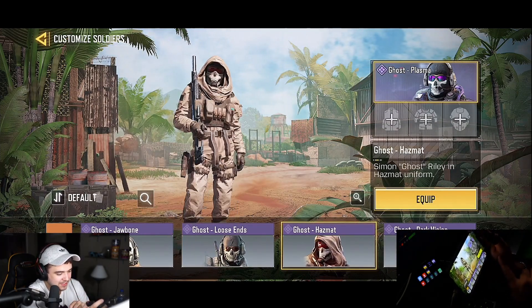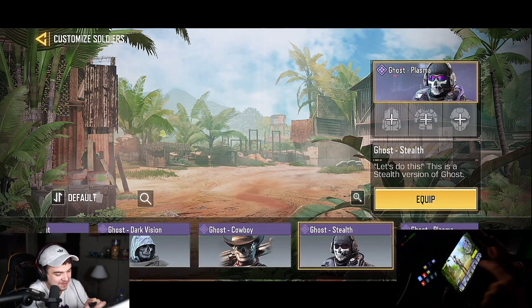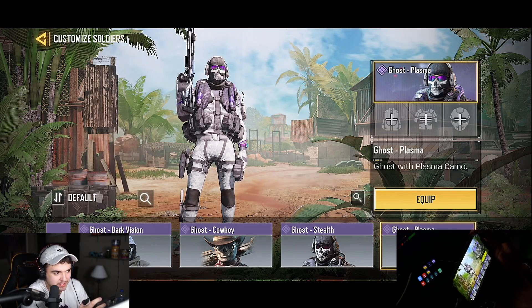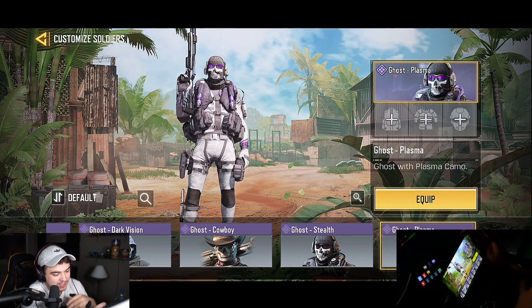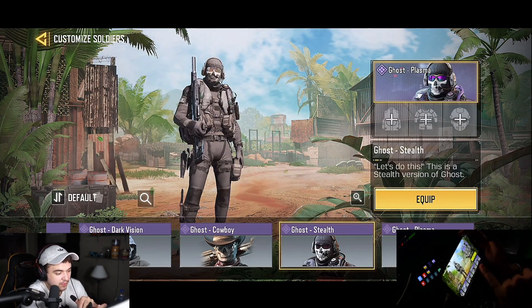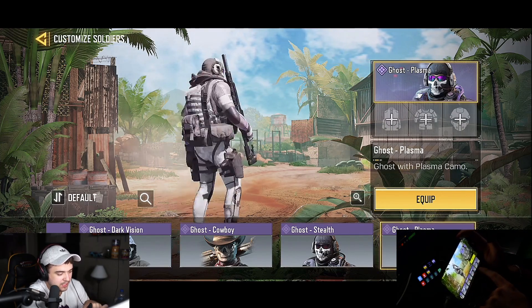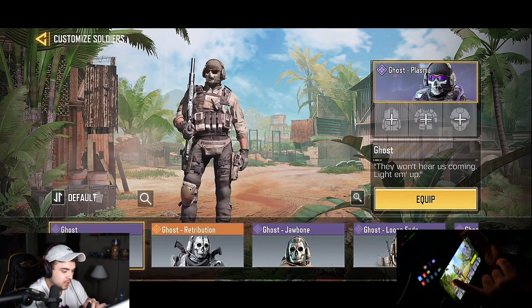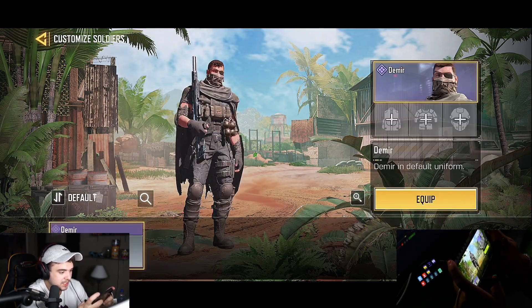We've got Ghost Jawbone, Ghost Loose Ends, Hazmat, Dark Vision, Cowboy again, the Selfie version, and Plasma. Everybody wants Plasma to be re-released but they haven't done that, so I guess Plasma is a rare skin. The Selfie version they did re-release so a lot of people have that, but not a lot of people have Plasma. If you have Plasma you're rare, buddy.